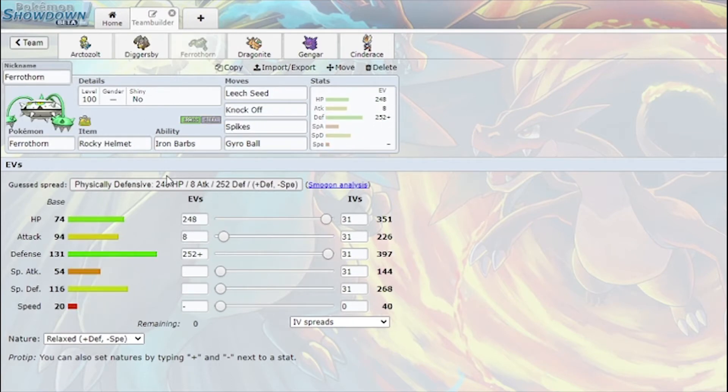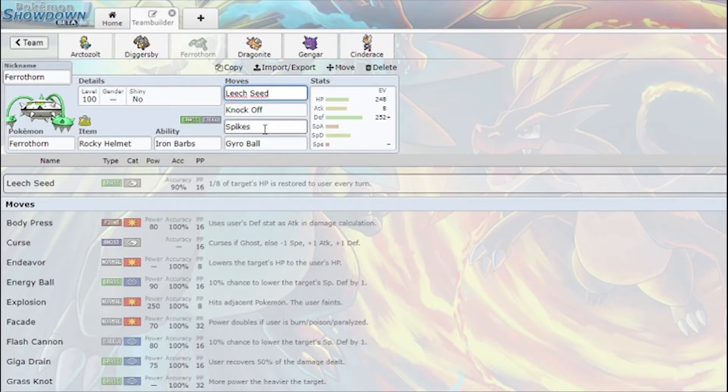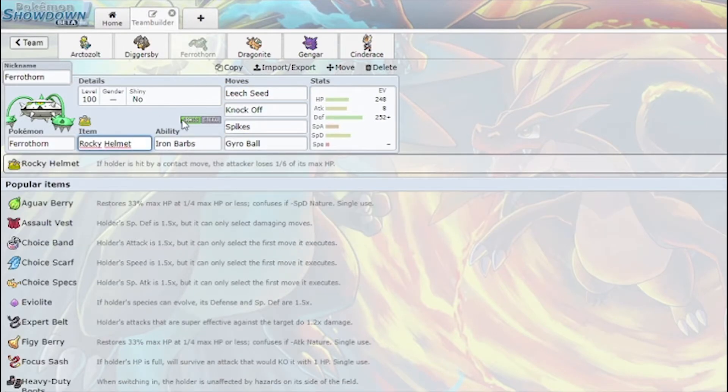I have Ferrothorn with Rocky Helmet and Iron Barbs: Leech Seed, Knock Off, Spiky Shield. I like this set a lot with Knock Off — just very solid. Leech Seed to get some chip, Spikes to get some chip, and I have Iron Barbs plus Rocky Helmet, just again for chip.